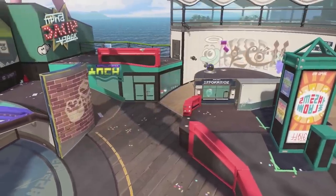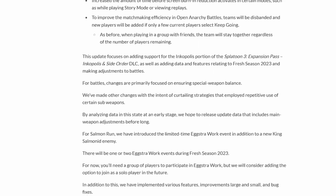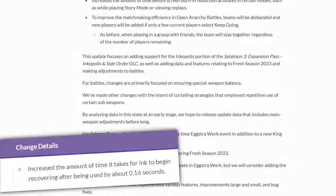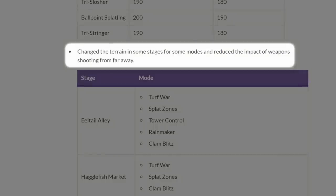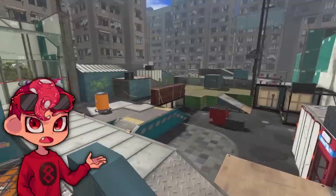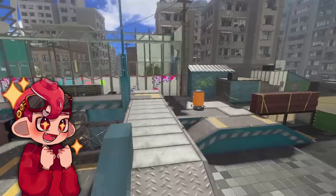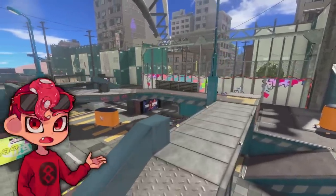The devs talk a little bit more about the patch direction below the changes. It has a few purposes: one, trying to reduce strategies of repeated sub spam weapons — that's the Burst Bomb. The other thing is the stage adjustments are specifically to reduce the strength of long-range weapons, which includes chargers or splatlings, but also stuff like Crab. This is our glimmer of hope — if these are actual flanks and better cover on these map modes, that is going to be huge for the game and address problems even outside of Crab.